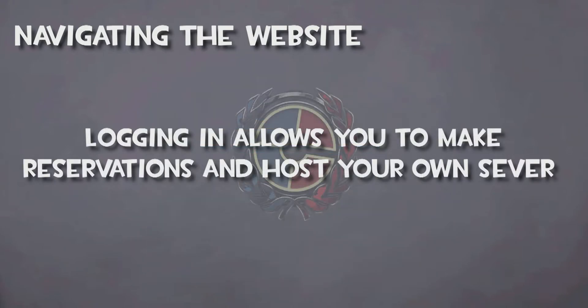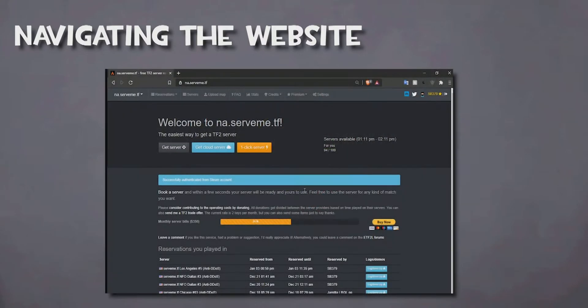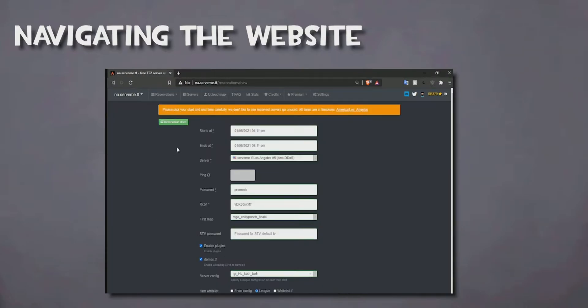This is to allow you to access details about your server and to reserve one before needing it. Once you are back on the front page, you will have a couple of buttons under the welcome text. We will ignore the Get Cloud Server and the One Click Server buttons. Press Get Server in order to begin renting your very own Team Fortress 2 server.